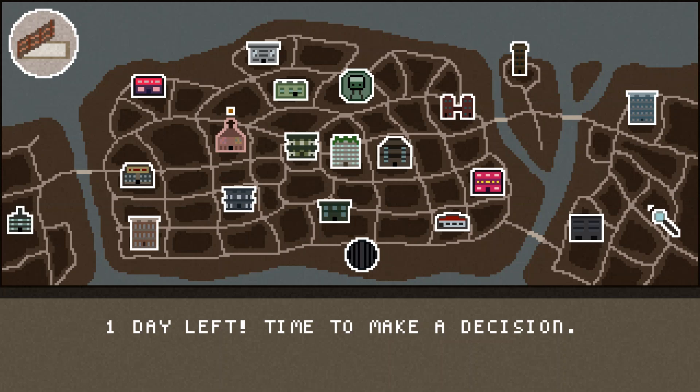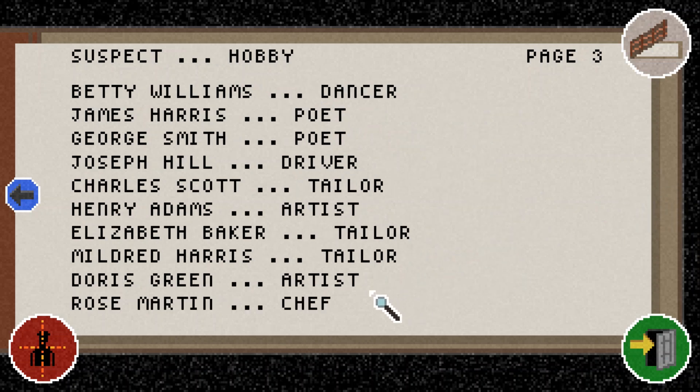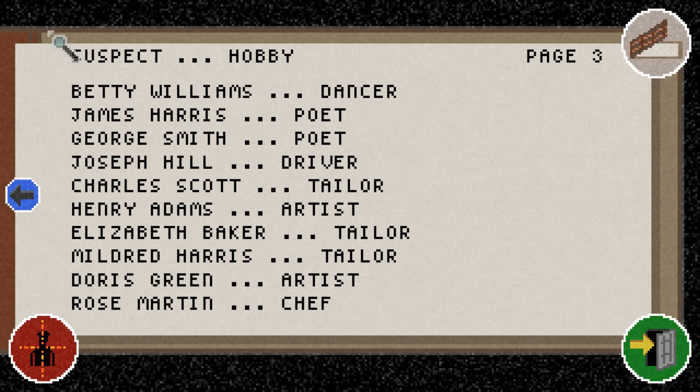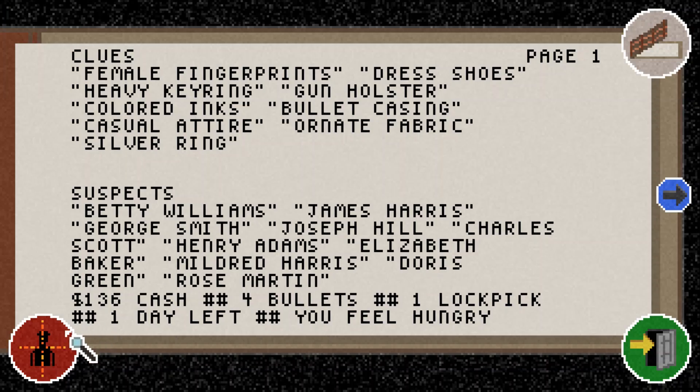One day left — time to make a decision. Looking at all our clues, a female tailor is probably the best option we have. It's either Elizabeth Baker or Mildred Harris. To be frank, in this game you have to figure out gender by which names are common — all of these names apart from Mildred seem like fairly common English names. But Mildred Harris fits the bill too, being a mobster and fitting all of the clues. I think we'll go with Mildred Harris and make the arrest.